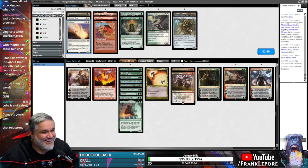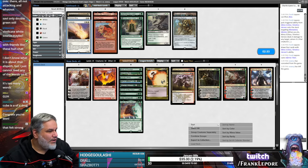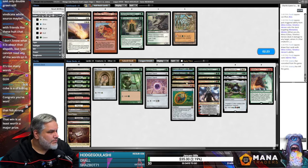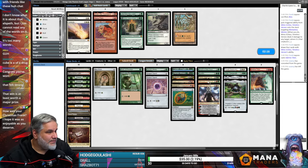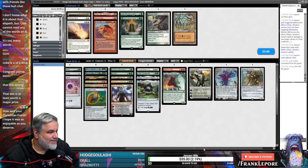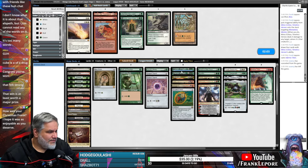Congratulations, you won. Oh man, it feels good to be back in the Cube, I'll tell you what. I could see bringing in Walking Ballista here just to shoot some of their creatures. We actually have a good amount of stuff that kills their stuff — Kologon's Command, Duretti, and Vindicate are all really good. Vraska. Apparently Minsc and Boo is a hell of a card.